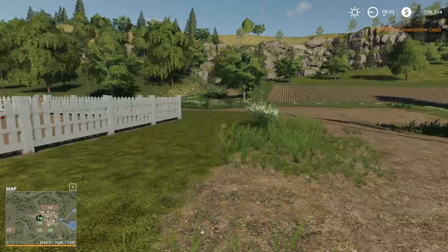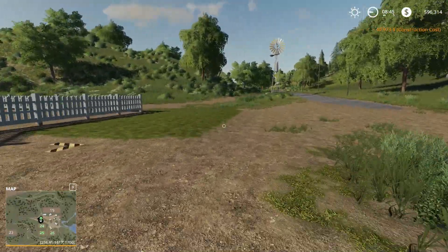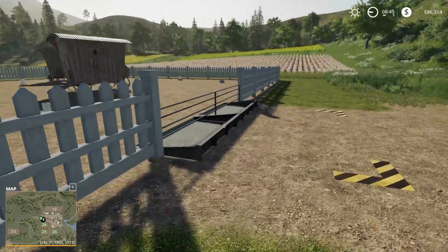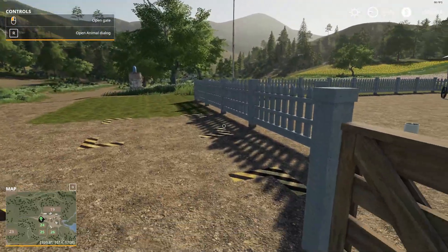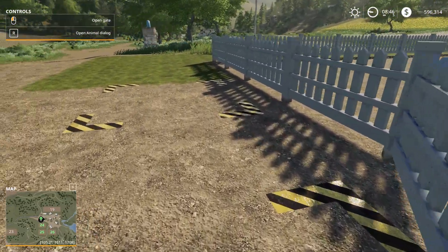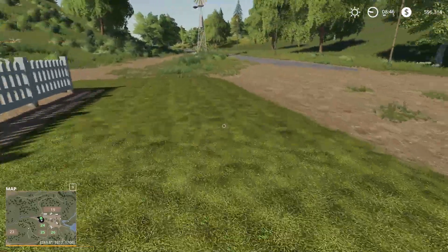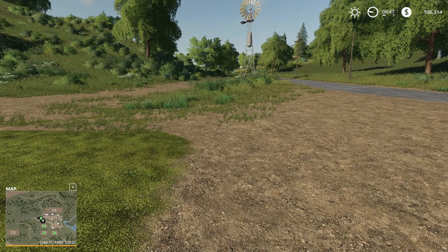Now that I've got that placed, let's go ahead and walk down here and check it out. I didn't have to do any raising or lowering of land for this, and it's a little bit high but not too bad. We're going to put our grain here, and right here is where we will purchase our chickens. And right here is where we will pick up our eggs.